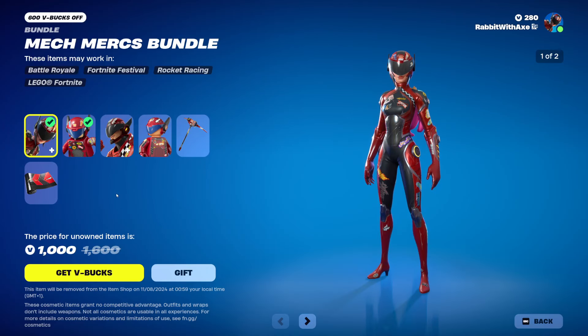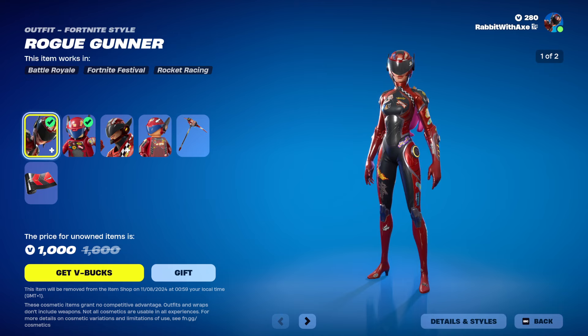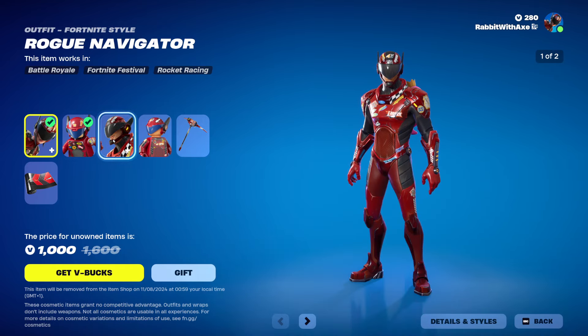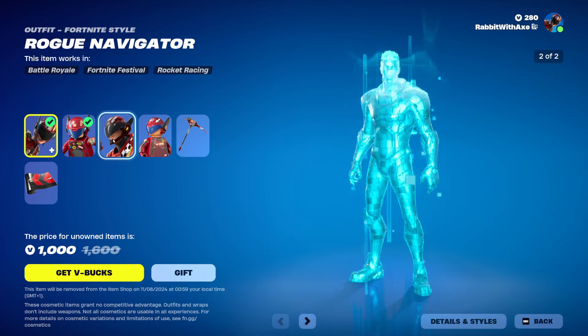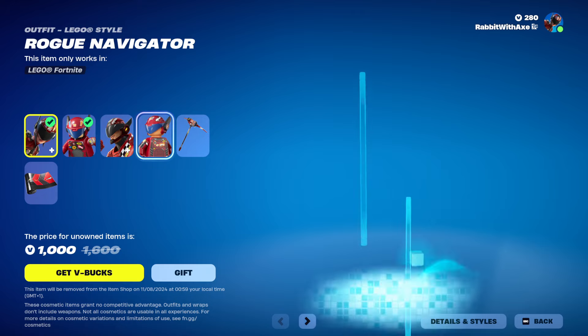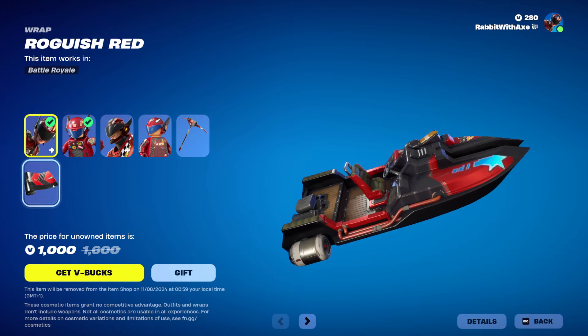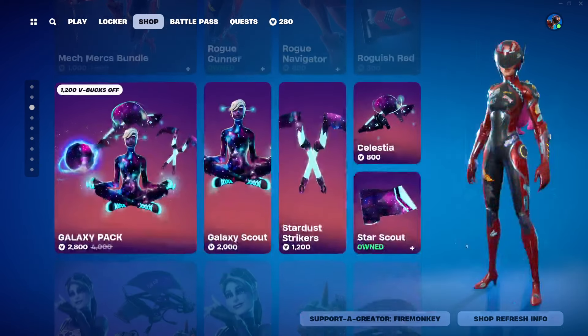We also have Mechmerks with the Rogue Gunner skin. It does have an alternate helmet-off style and Lego style. We've got the Rogue Navigator with alternate helmet-off style as well, and Lego style. The Rogue Wrecker pickaxe and the Roguish Red wrap. You can get those separately if you want.